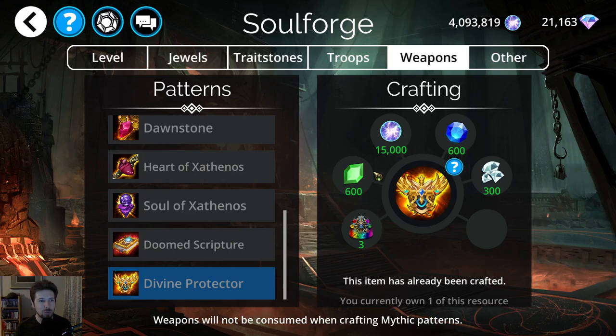It will cost you those jewels — 600 blue and 600 green — and those can sometimes be harder to get than even diamonds. They come from your daily dungeons, challenges, and sometimes from gnomes. There's no really easy way to get them other than doing your daily dungeons consistently. So save up those jewels because every once in a while you'll have weapons like this available.